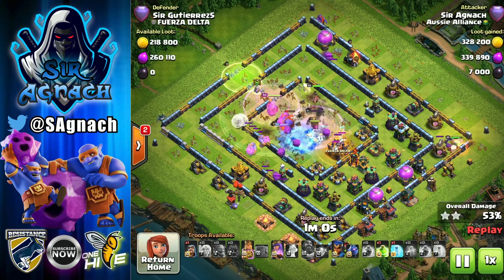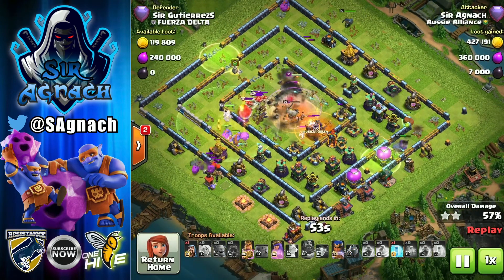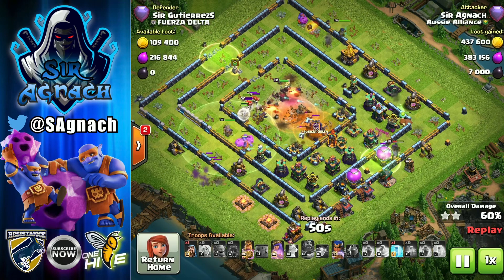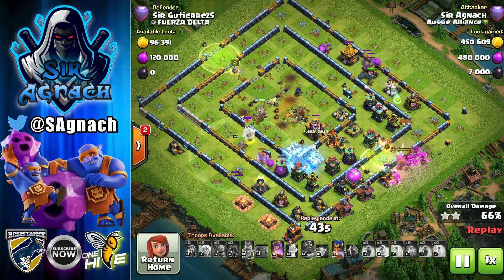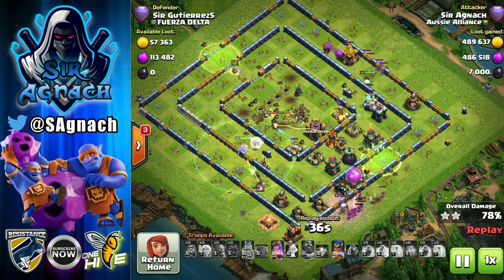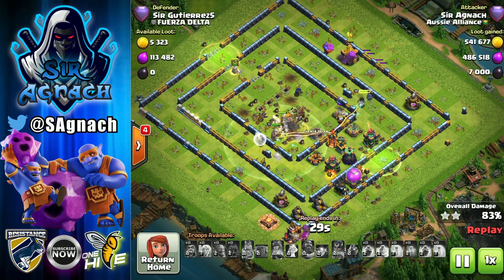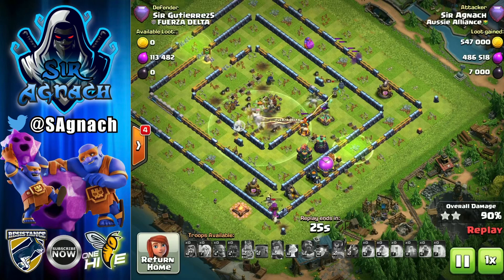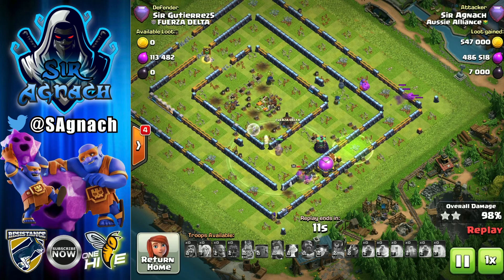Super bowlers are very similar to valks or bowlers — they get distracted easily, so you need a good funnel before sending them in. I did try ten super bowlers with nothing else and it wasn't working. But when you add four healers it keeps healing them so much they almost never die. Even after they die your heroes clean up the rest, and this was another triple.